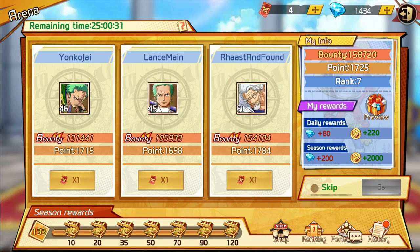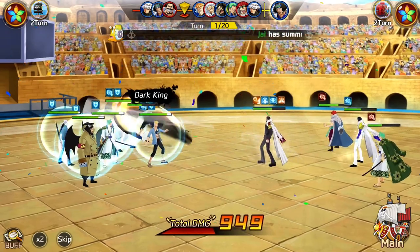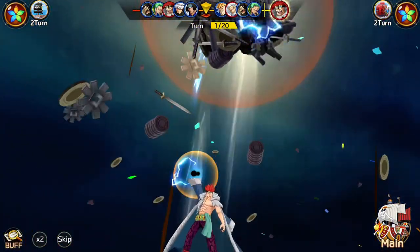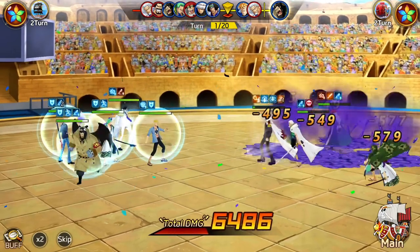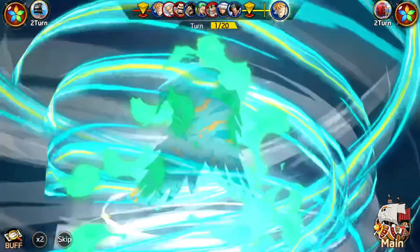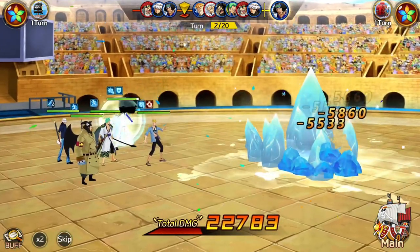I'm going to just attack Lance Mane and we're just going to watch it. Let's see how this formation works. The only issue with this formation: if I was to get a line attack, it would go right through Zoro, Log, and Marco. The main thing about it though is that they're attacking my opponent. So that means only the characters here and the other one are exposed. The formation I had earlier, I had...